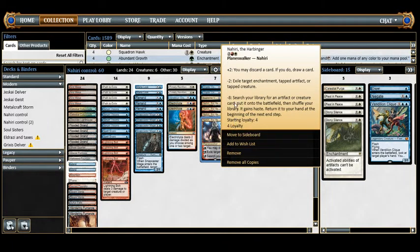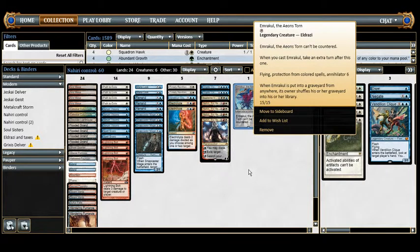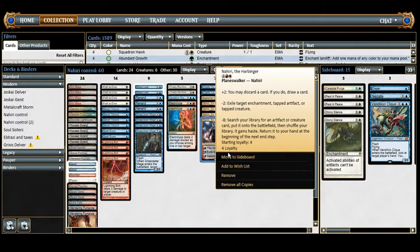The goal of the deck is to minus eight Nahiri, get Emrakul the Aeons Torn, and win. The 'may' clause in her plus two is really important — if we have a good hand, we don't have to discard a card to increase her loyalty and get closer to the ultimate. If we discard a card we really need and draw a land, we're down another avenue that ensures our victory.